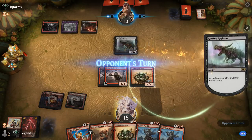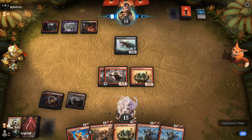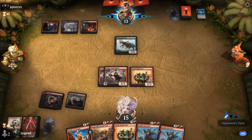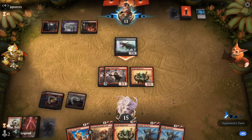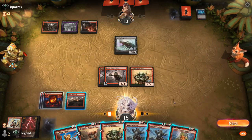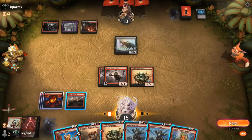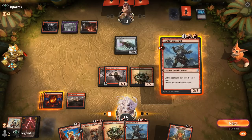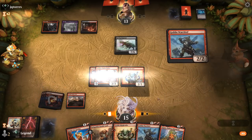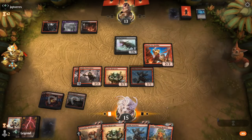Our main concern now is getting comboed by an Embercleave, so we'll try our best to play around it. Regisaur attacks — sort of implies they have a spot removal spell. If not, it just dies to Chainwirler and the opponent hangs back instead. Opponents missed their land drops, so we still don't have to worry about an Embercleave necessarily. Play Warchief plus Battlecry. We're pretty close to just killing our opponent with an all-out attack, but I'll wait until next turn to make sure.